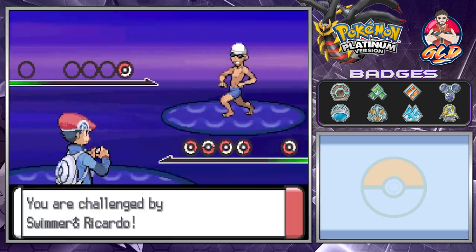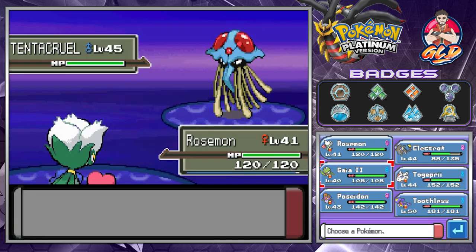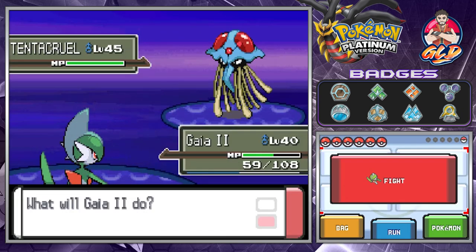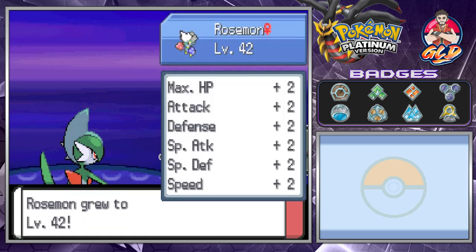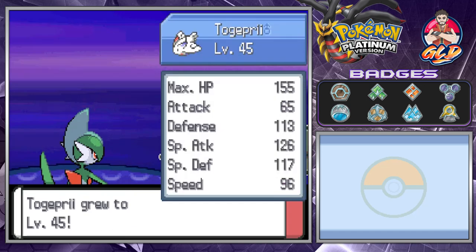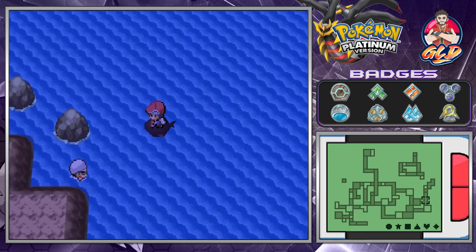Holy buckets, this guy has a Tentacruel! Let's go with Gaia the Fierce Knight. This guy's going for a Poison Jab, so let's go straight for a Psycho Cut, and just like that, we have defeated this guy. Rosemont goes to level 42, Capri to level 45, and we are continuing on.